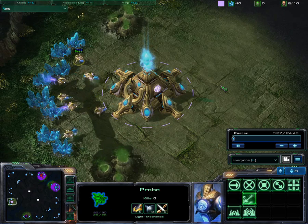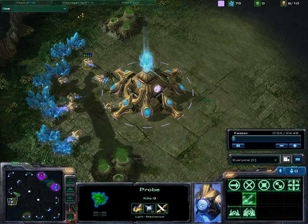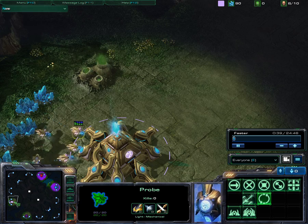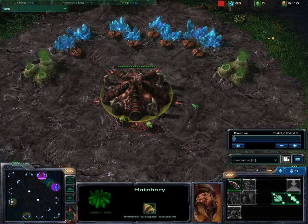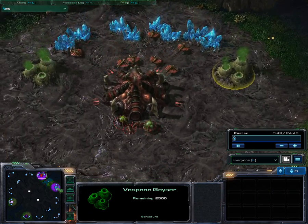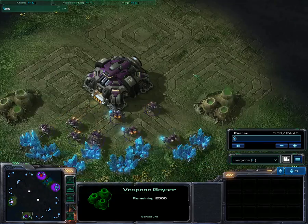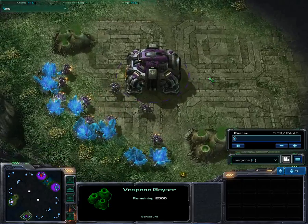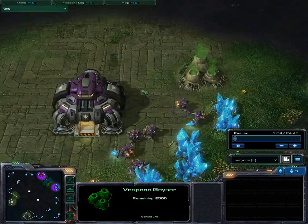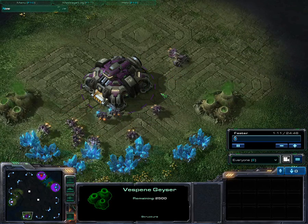The units are still dangerous, though. I'm starting at the 9 o'clock position — maybe it's 8, I don't know, let's call it 9. Let's call this 12 o'clock. This is my ally, a Zerg in red. And we are facing another Zerg in light blue at 3 o'clock, as well as a Terran in purple, starting at the 6 o'clock location.